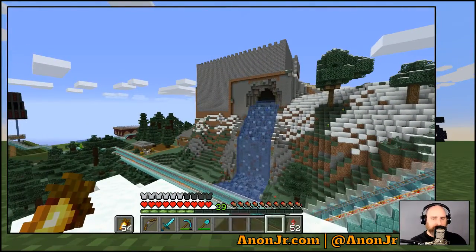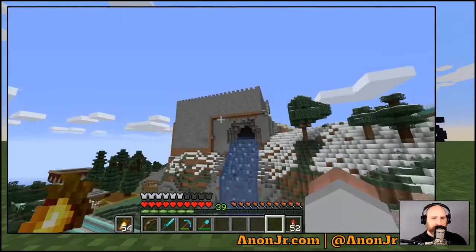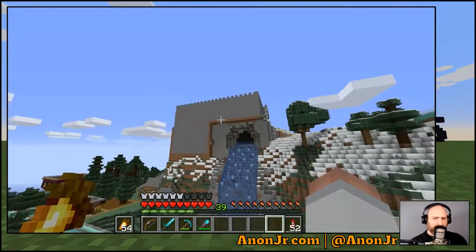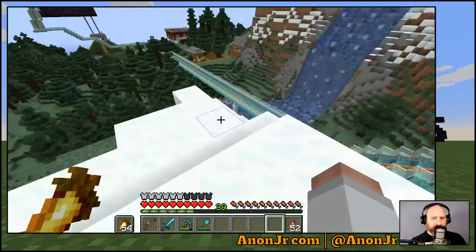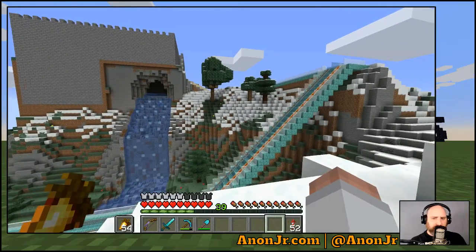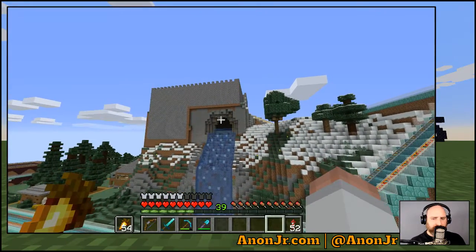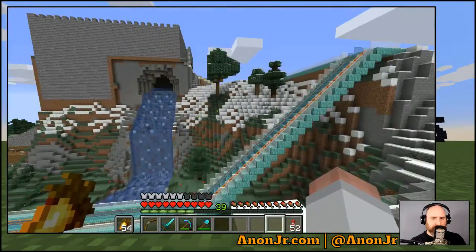We're going to get this part of the mountain done next. I want to bring up that hillside so it's about even with where that dirt line is right there — that dirt line is going to be the top of the mountain. It's maybe going to come out two to three blocks away from the castle and start a fairly steep decline, just like the rest of the area over here, and then I'll start tying it into this.